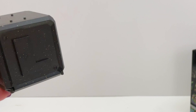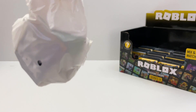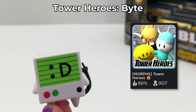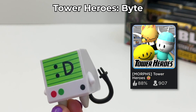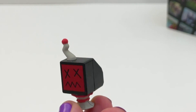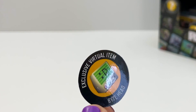Box number twelve — this is the first one on the bottom row on the left side in the front. This is Bite from Tower Heroes — such a cool figure. It comes with this accessory, and the code is a Bite Head. I wonder how this looks on.